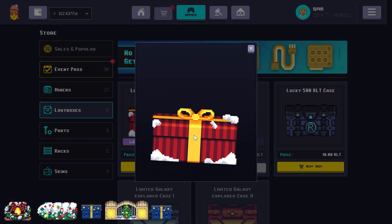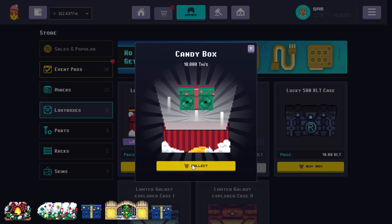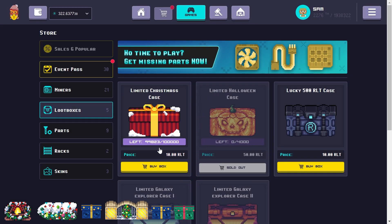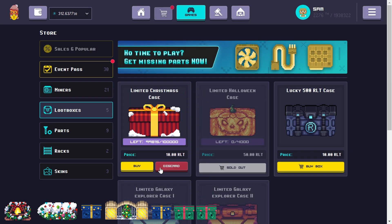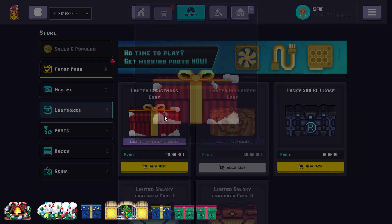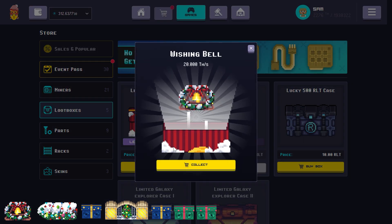Just trucking along here, we're going to keep buying some more of these. We've got a Candy Box — 10 terahash per second — and another Candy Box. So we've gotten two Sparkling Lights, two Candy Boxes, and two Wishing Bells.